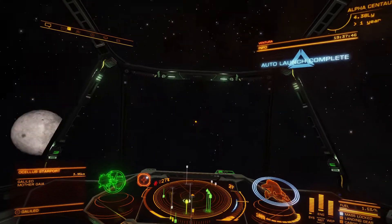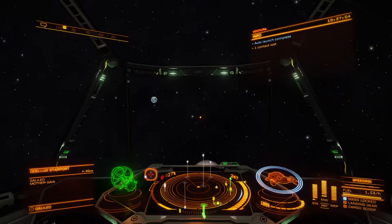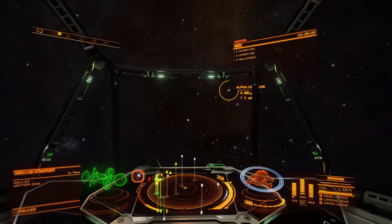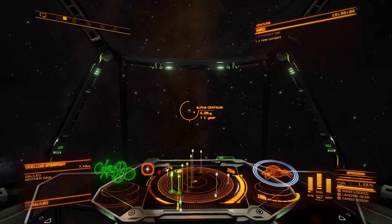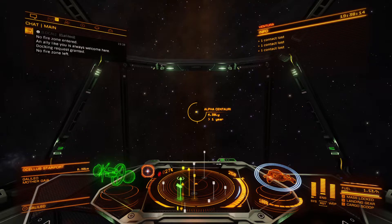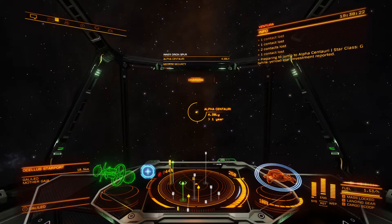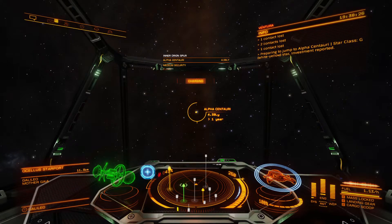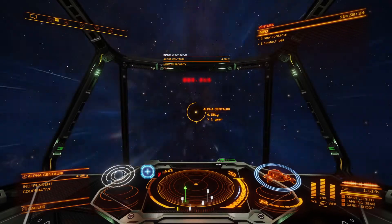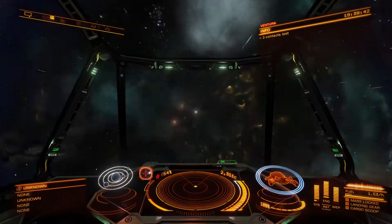Let's make this jump. There's the moon once again that you cannot land on for reasons. There's Earth over there, which you also cannot land on for even more reasons. Let's head out to Alpha Centauri, which is the closest star to our star at only 4.3 light years away. In a normal ship today, this would take about 75,000 years going top speed at about 27,000 miles per hour. But in this ship it's only going to take about 15–20 seconds as we slip into super cruise and warp over to Alpha Centauri.